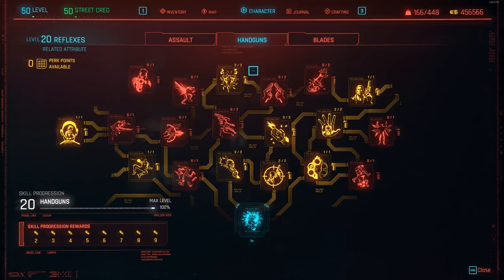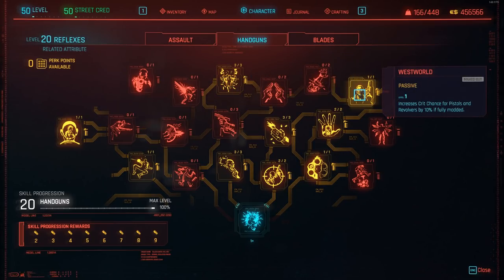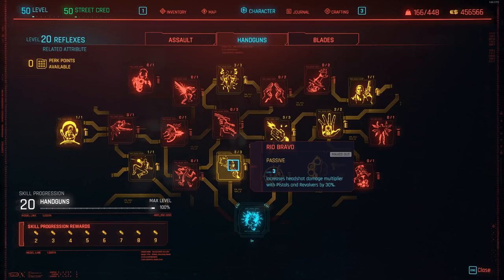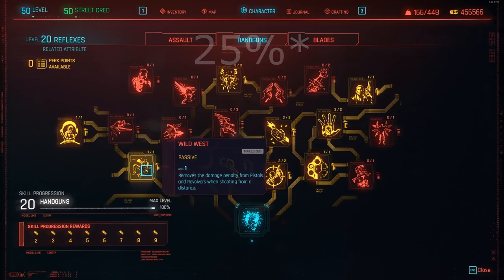Starting with the handgun tree in the Reflexes category, the perks you should choose are as follows. High Noon will increase your crit chance with pistols and revolvers by 12%, while the Worst In The West perk does the same by 10% when fully modded. Fistful of Eurodollars increases your critical damage by 20%, and Desperado increases your general damage by another 10%. Rio Bravo increases your headshot damage multiplier with pistols and revolvers by 30% — a must-have perk. Stealth gameplay also requires the Long Shot, Drop Pop, and Wild West perks, giving increased damage to enemies more than 5 meters away by 15% while removing the damage penalty for shooting outside their range.